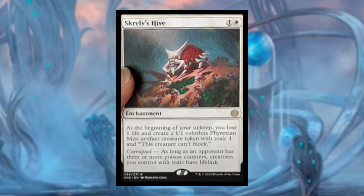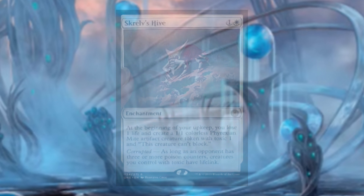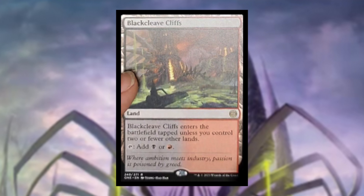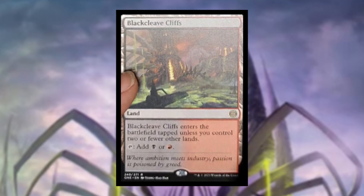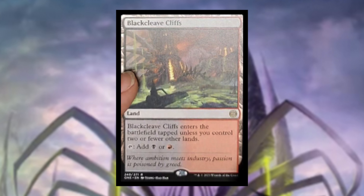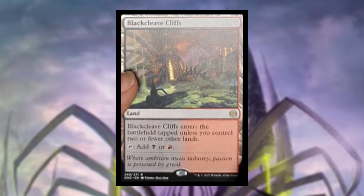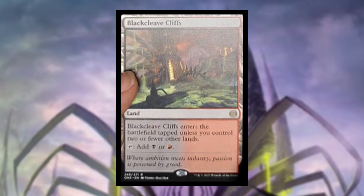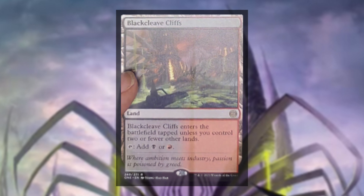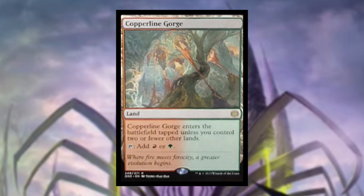Within the last two years we've received a lot of cards that draw you more cards whenever a little creature enters the battlefield, and Skrelv's Hive is a perfect card to combo with those. Moving into lands, we have Blackcleave Cliffs — it enters the battlefield tapped unless you control two or fewer other lands and taps for black or red. In Phyrexia: All Will Be One we're going to get these reprinted lands that are really popular in Modern.